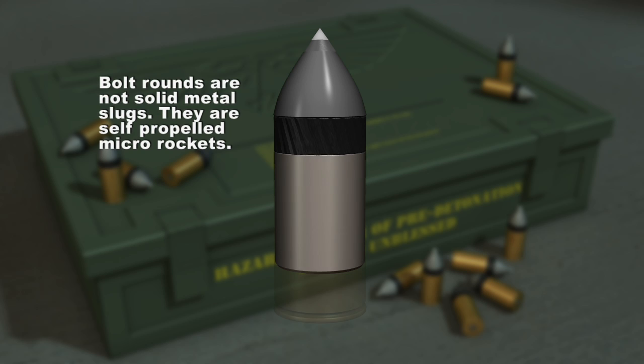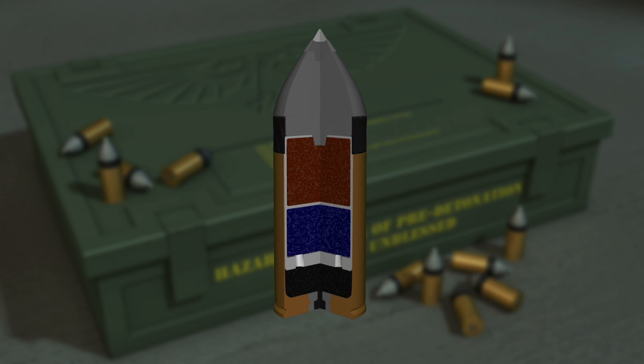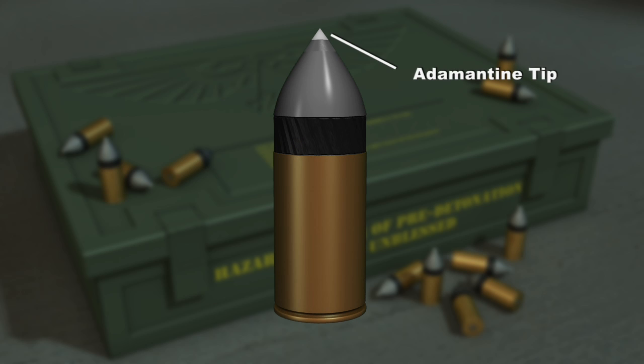The Bolt is no mere bullet — it is a highly complex munition. The primary components of the Bolt are its main kick charge, the rocket fuel required to speed it to its target, and the main explosive charge, which is triggered by a mass-reactive detonator cap, a depleted metal core which allows it to pierce armor, and the adamantine tip.